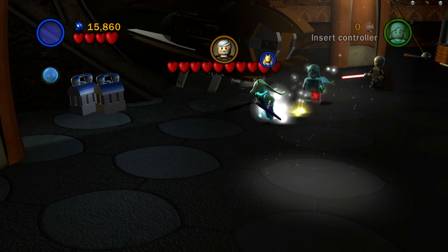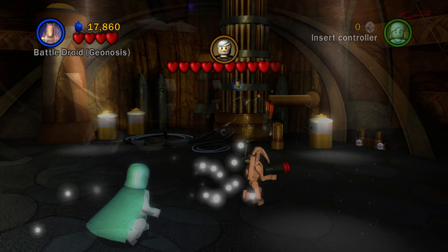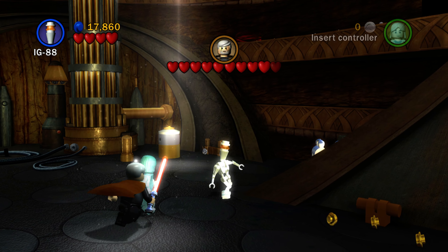Moving on further to the left, use another high jumping character. You can get up onto this other ledge and get another minikit. Lots of ledges and lots of things that you have to use a high jumping character to reach.